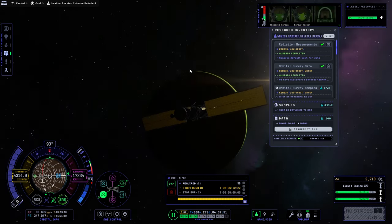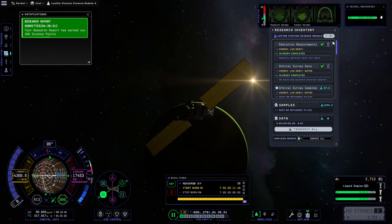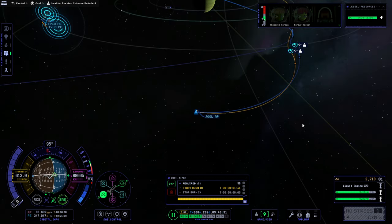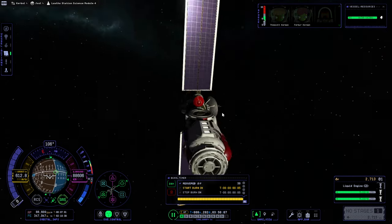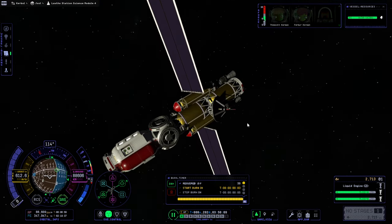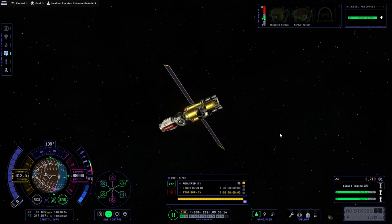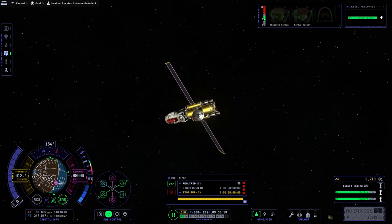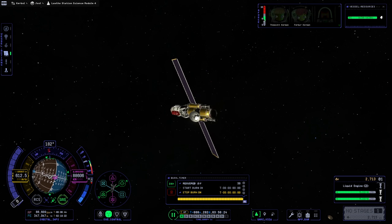It's 1,800 units of power needed - I thought it was 1,000. Let's try that again, hopefully it will recharge fast enough. Okay, I think we got it. Continuing. Hopefully along the way we'll complete the tech tree - not just from this, but presumably after we establish a Lath base, we'll get all sorts of science from the Joule system. Maybe Lath alone will be enough. If we land a space plane all around Lath, we should be able to pick up some extra science.